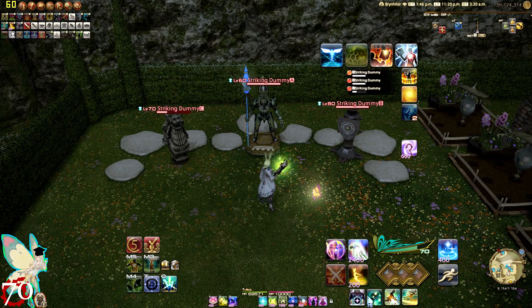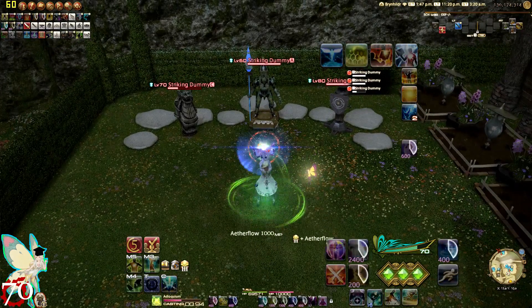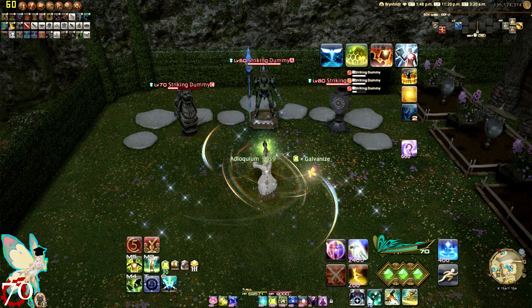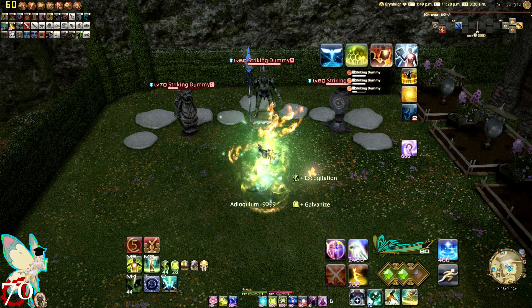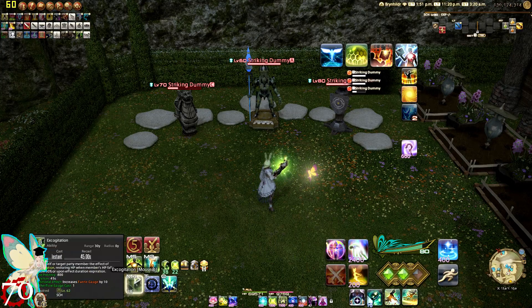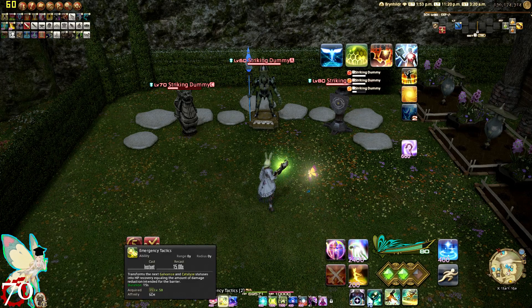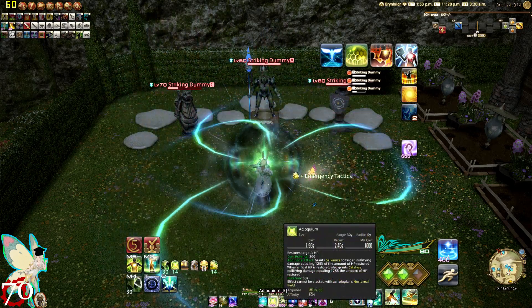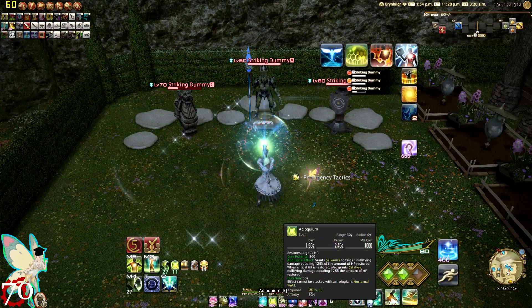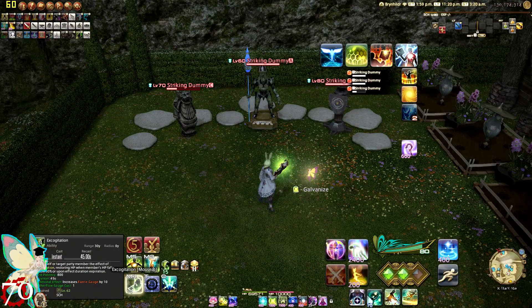Go ahead and put that Aetherflow on. The first thing you're going to do is cast your Adloquium on the tank and then cast Excognitation on the tank as well. This ability has the most potency — it heals for 800. Lustrate yields 600, and Emergency Tactics along with Adloquium yields a total of 675.